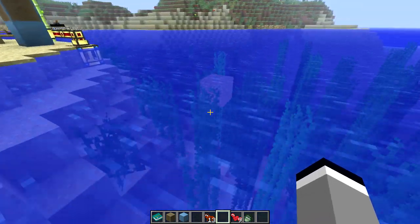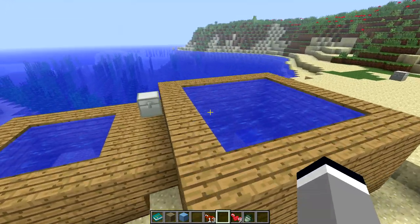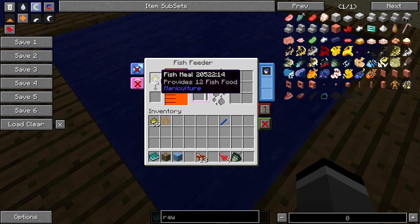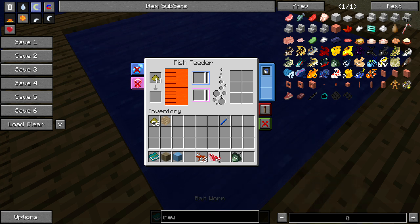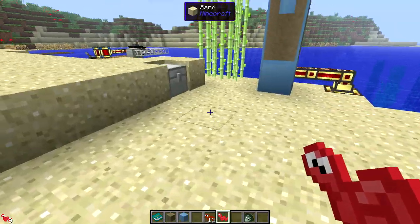This one can hold 160, and this one also can hold 160. Once you have your fish feeder built and placed in the world, you want to put some fish food in. You can do that with fish meal — it provides 12 fish food per fish meal. You can also put bait in there, but it's only one fish food per ant bait. The bait worms are marginally better but not amazing.